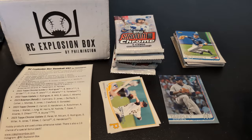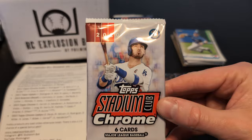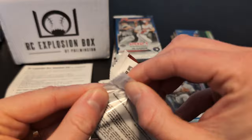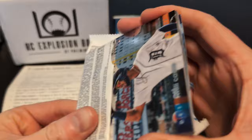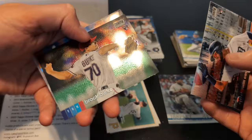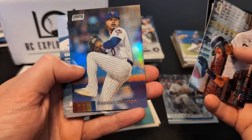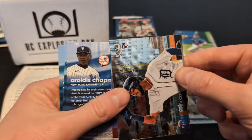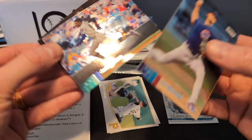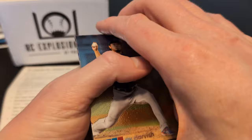Let's jump into 2020 Topps Stadium Club Chrome. This is a retail pack. Big hits would be Yordan Alvarez, Bo Bichette, Luis Robert — all very good names, do not complain about any of them. We've got Willie Castro, Brock Burke rookie, Marcus Stroman, Yu Darvish, D. Gordon going very fast on the base paths, and Matt Chapman. Nothing major in that one.